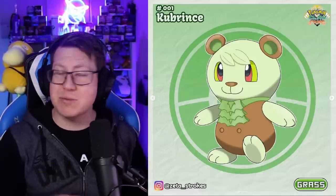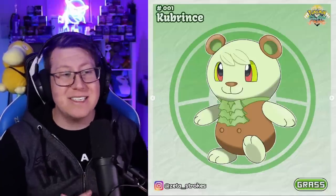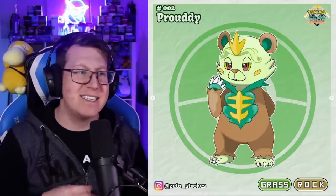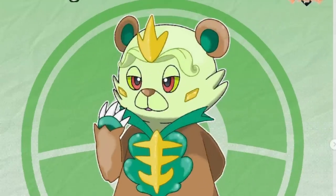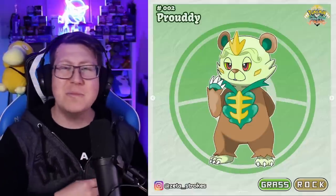The grass starter is Cubprince, which merges Cub and Prince together, and it is a bear Pokemon. You can see that it's got kiwi colors on it — those light greens and browns together. It evolves into Proudy, which combines Proud and Teddy together. As you can see, it's got a little crown on the front of its head and it's looking a little bit more posh, a little bit more regal.